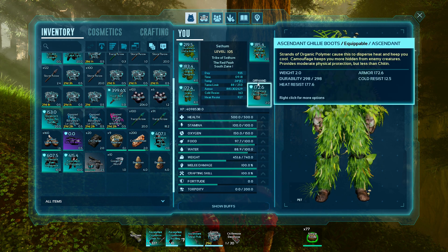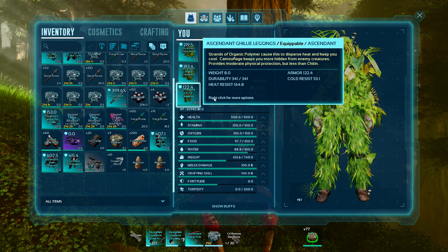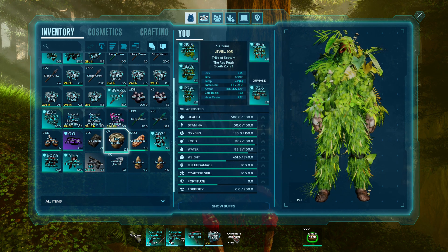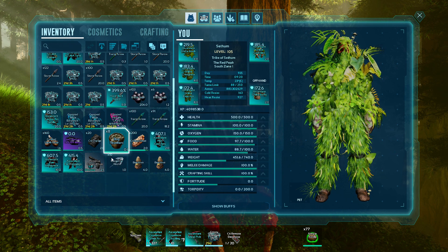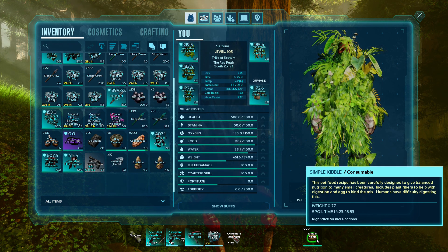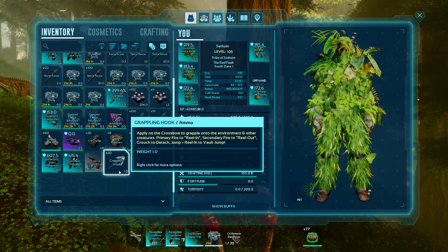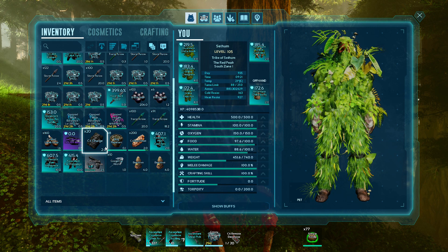You will also need a ghillie suit. This will help you to get close to a queen bee to feed it preferred kibble, or in the case that you don't have kibble, you can also use rare flowers. You will need a bug repellent, and you will need to consume this — it will help you get closer to the queen bee. As you can see in my hotbar on the zero slot I have the simple kibble, and we're going to use C4 for this.